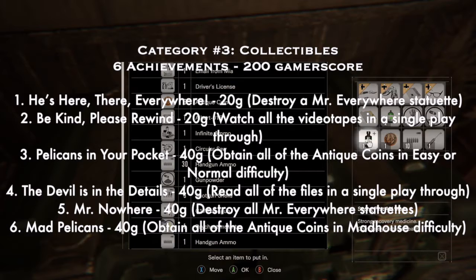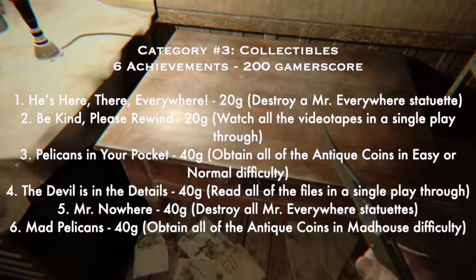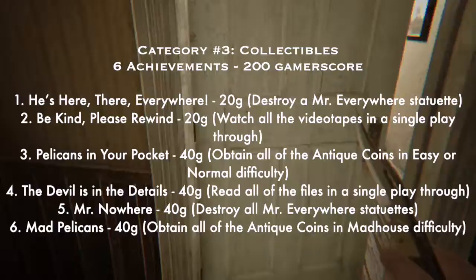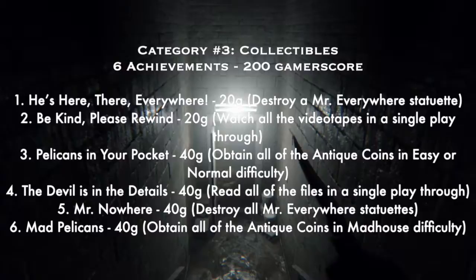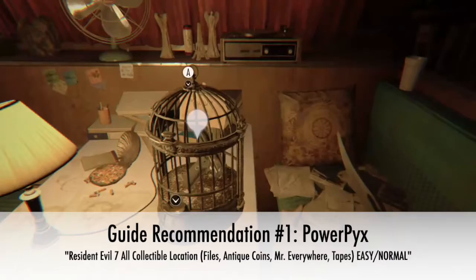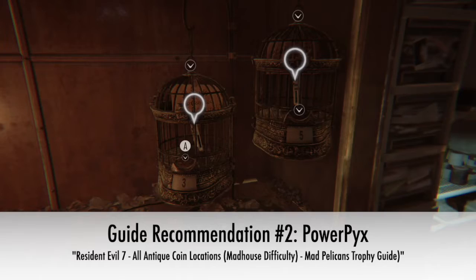Category three is Collectibles: six achievements for 200 Gamerscore. Number one: 'He's Here, There, and Everywhere' — 20G — destroy a Mr. Everywhere statuette; they're all over the place. Number two: 'Be Kind, Please Rewind' — 20G — watch all the videotapes in a single playthrough; there are about four or five of them. Number three: 'Pelicans in Your Pocket' — 40G — obtain all antique coins on easy or normal difficulty. Number four: 'The Devil Is in the Details' — 40G — read all files in a single playthrough. Number five: 'Mr. Nowhere' — 40G — destroy all Mr. Everywhere statuettes. Every one of those collectibles can be done on the first playthrough on easy.